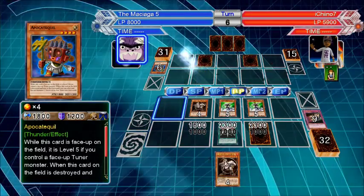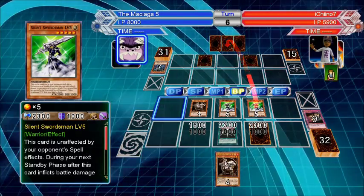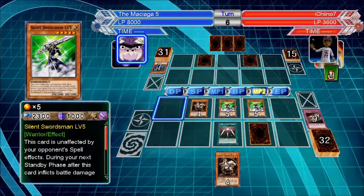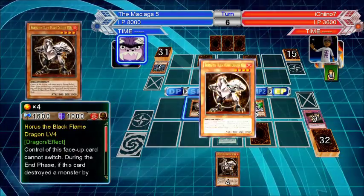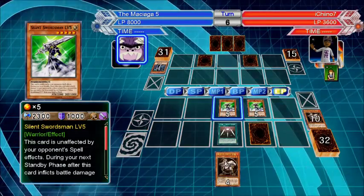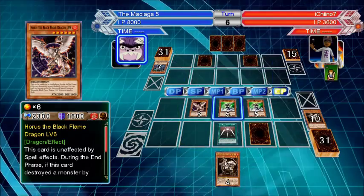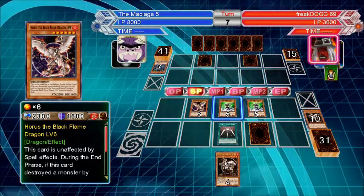Nice — level 7 means they can't activate spells at all. Wow. And they're also not affected by spells. They level up now? Yes — all three of them will. Well, those ones will level up on standby phase. We have Dark Bribe, and they'll be on my standby phase, which is fine.